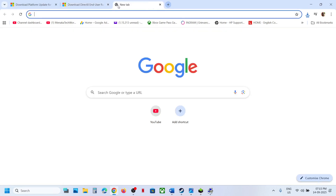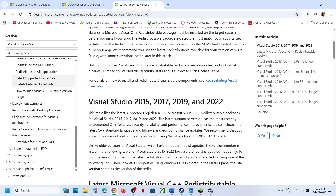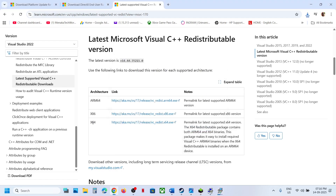If still not working, install the Visual C++ files. Search 'install Visual C++' in Google and go to the Microsoft website. You'll see x86 and x64 options — download both. If you see a Repair option, click Repair; if you see Install, click Install.